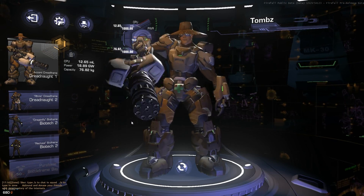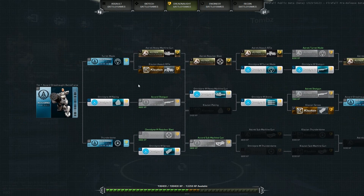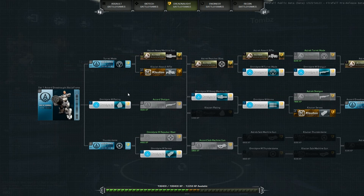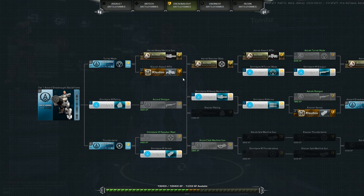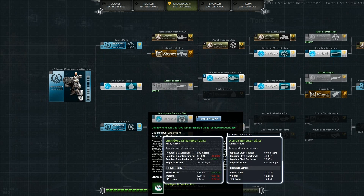When you start playing you don't have any XP so your tech tree is all locked out. The tech tree is a way to progress your character and unlock different modules. Basically the game's idea is that Accord — the global military force that fights the Chosen and the Melding — creates basic items called Accord modules, like Accord turret mode or something like that. Then we have three companies: Astrac, Kisutn, and Omnidine. They have very similar modules, they just vary in small ways like a little bigger blast radius, faster recharge, and stuff like that.